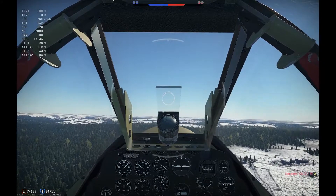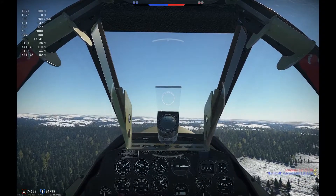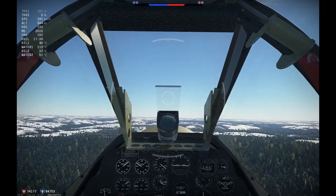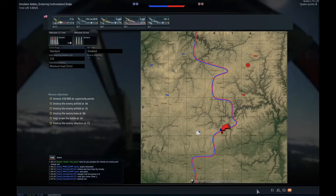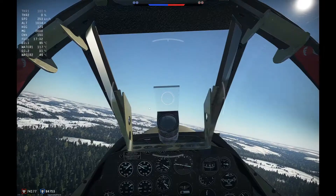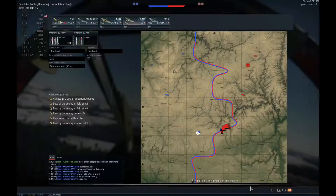We're going to start a slow turn back to the airport once we get past this grove of trees. Checking the map — we do have an airport to our right, but we're going to go left because we want to make that left turn. We'll go to this runway up here. Just a shallow bank.